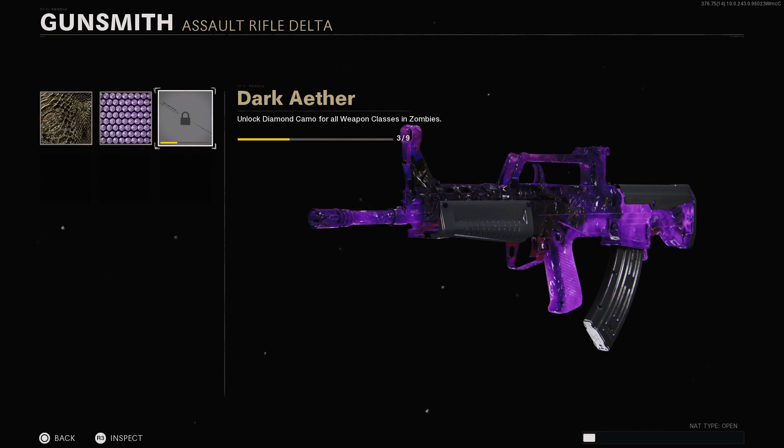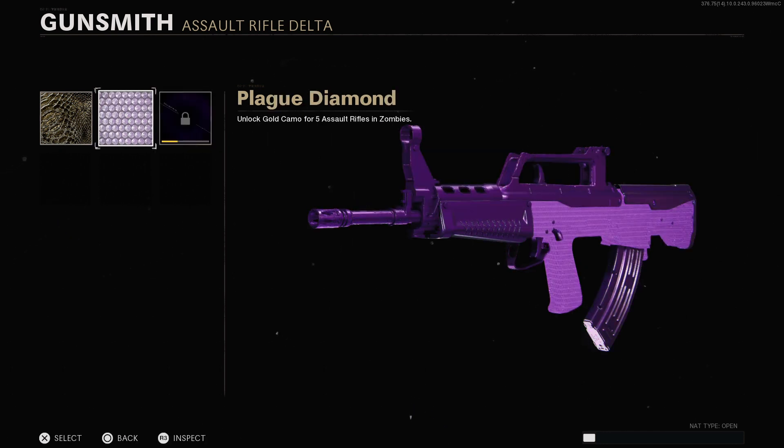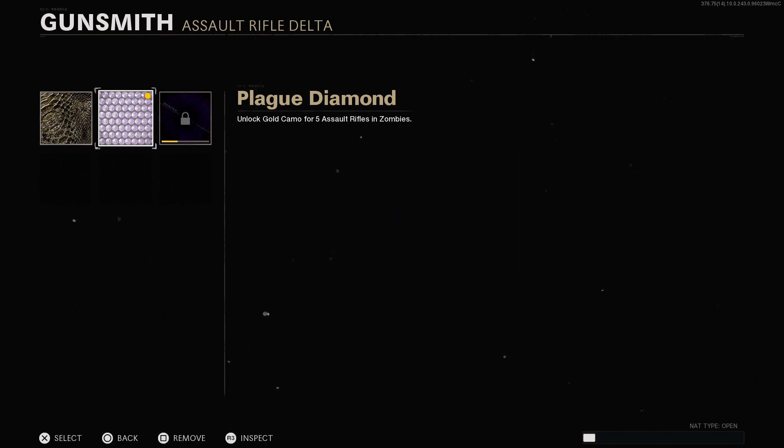You can also use this glitch to equip dark ether on any weapon, but you will need to have it legitly unlocked first. Now equip the camo you want, and using the mouse, click the settings tab.